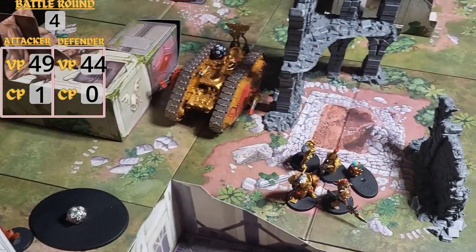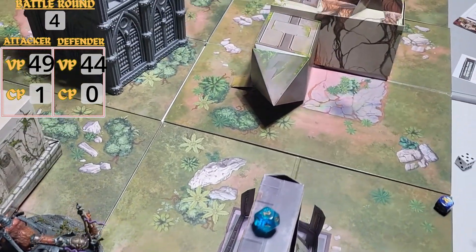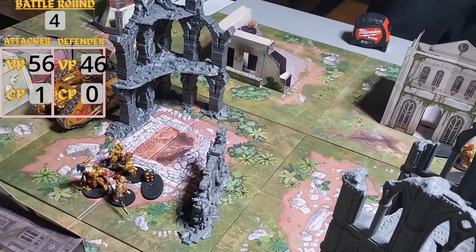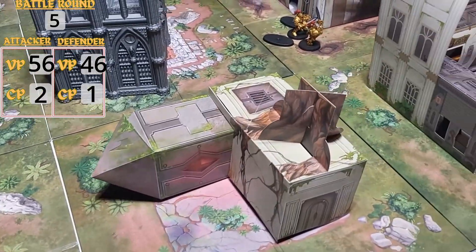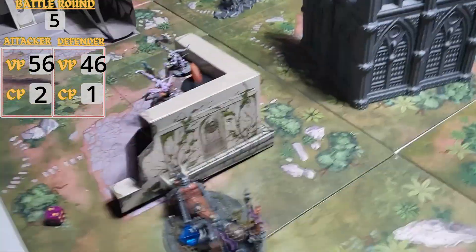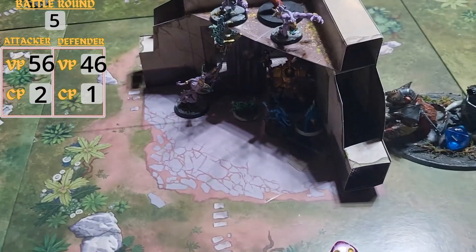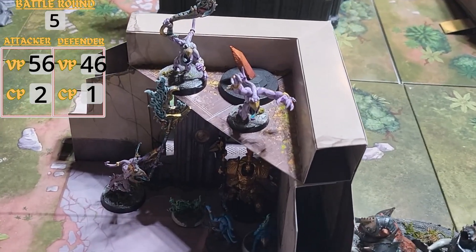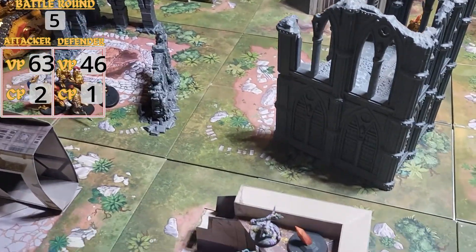End of round 4 secondaries: nothing much to score — Bring It Down and Tempting Target both missed. Right now at the end of round 4 it is 56 to 46, Demons winning, but I'm running out of guys. Starting my turn 5 I control 1 in my deployment zone and 1 in no man's land — that works out to 7 points. I have nothing really to move; I moved back here to make the charge harder, withdrew these guys keeping them within 3 inches.